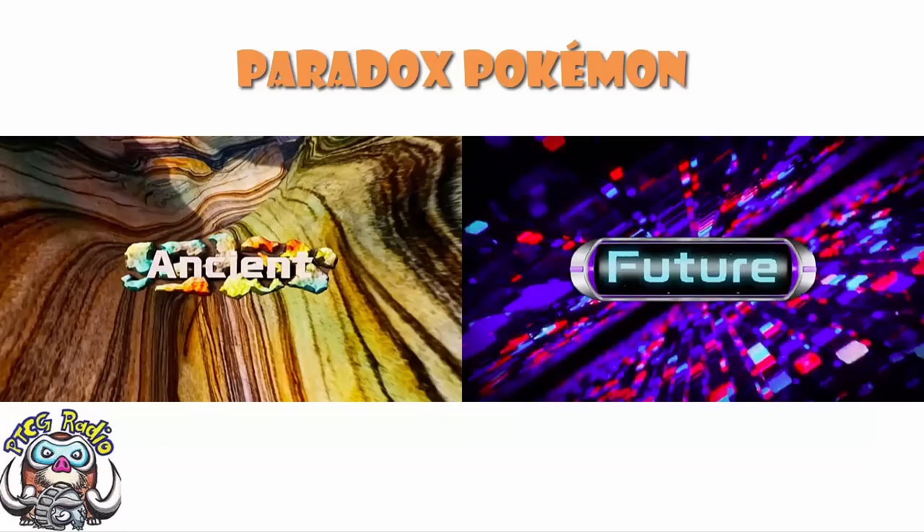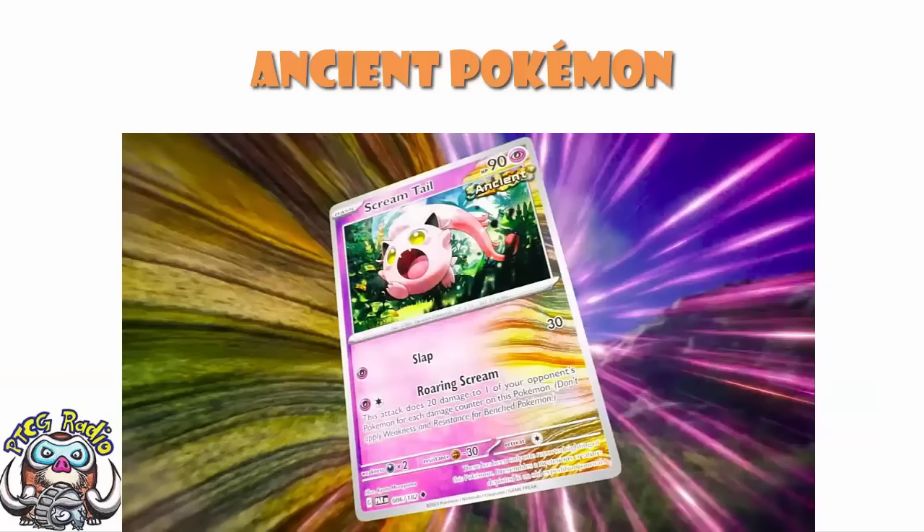We have been shown a bunch of cards as well. Let's start off with the past - let's start off with Screamtail. We don't have perfect images; these are screenshotted off of the closing ceremony, so you'll have to forgive me. Screamtail is an Ancient Pokemon, a basic Pokemon with 90 HP. Single Energy for 30 damage, and 2 Energy Roaring Scream does 20 damage to one of your opponent's Pokemon for each damage counter on this Pokemon. Best case scenario, you've got 8 damage counters on, you've not quite yet been KO'd, and then you do 160 to one of your opponent's Pokemon. That sounds pretty powerful.